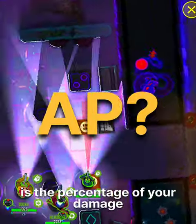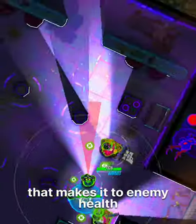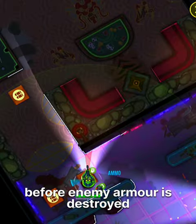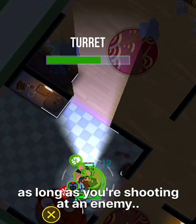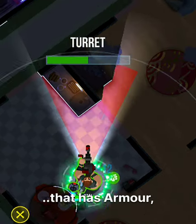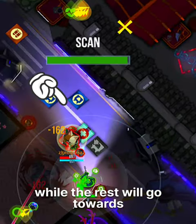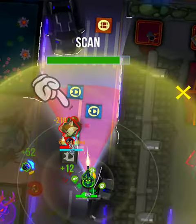Armor penetration is the percentage of your damage that makes it to enemy health before enemy armor is destroyed. This means that, as long as you're shooting at an enemy that has armor, some of your damage will go towards the enemy armor, while the rest will go towards enemy health.